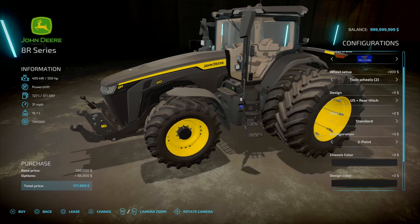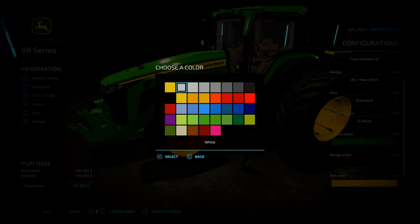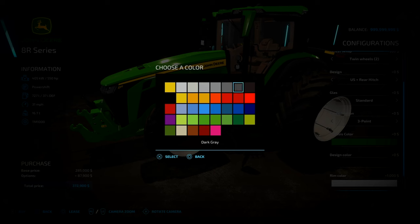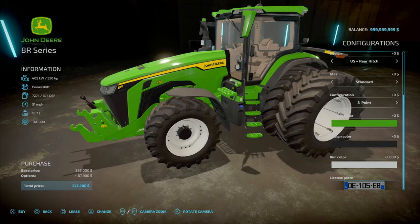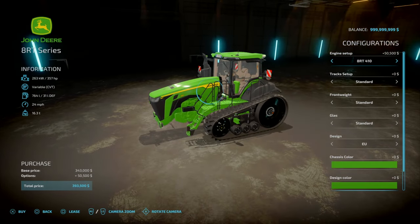Colour: John Deere green or black - you can almost black everything out. That green above the yellow John Deere logo - select black, and I like the hint of black with the normal green and yellow. Then you've got a room colour palette, some big livery schemes, and licence plate option.